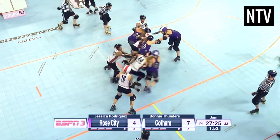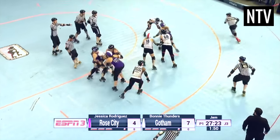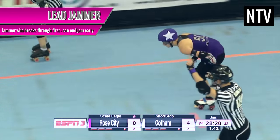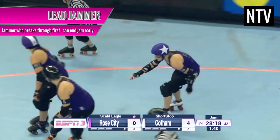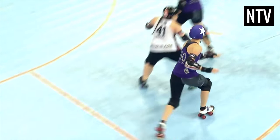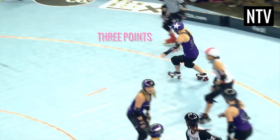The goal of the jammer is to race the opposing team's jammer and try to force their way through the pack of players. Once a jammer has beaten the other jammer, they become the lead jammer and they race around the track. Each jammer gets 1 point for every opposing player that they lap or skate past.